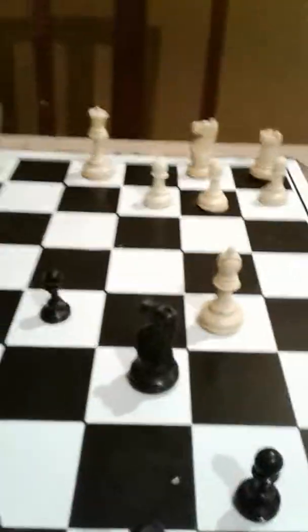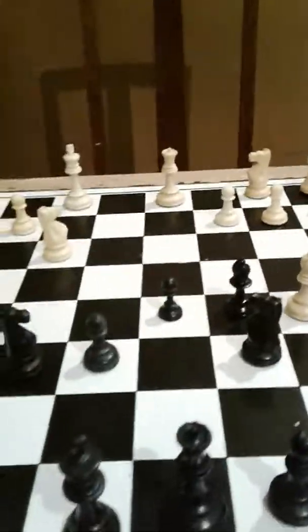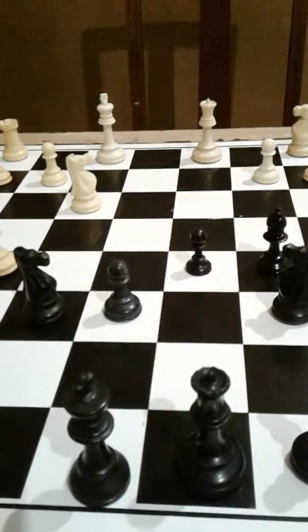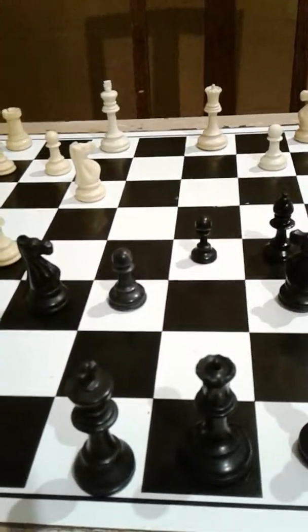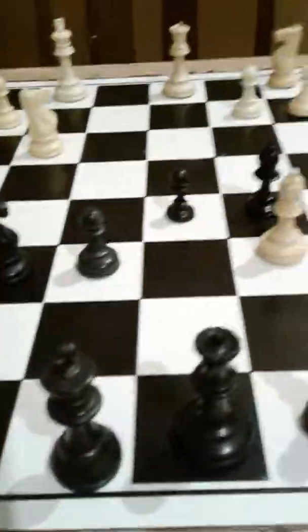I now retreat the bishop back to c5, which is a good place for the bishop. And now for my next trick on the muppet show — bishop c6, which is check.